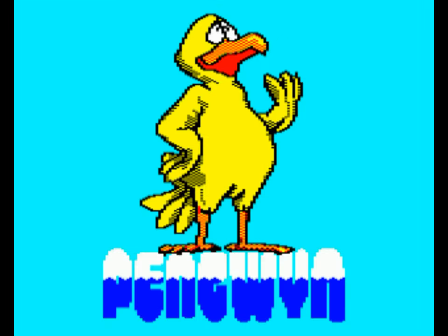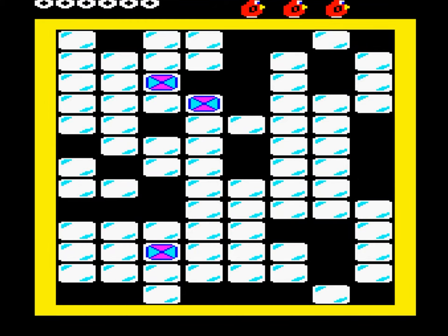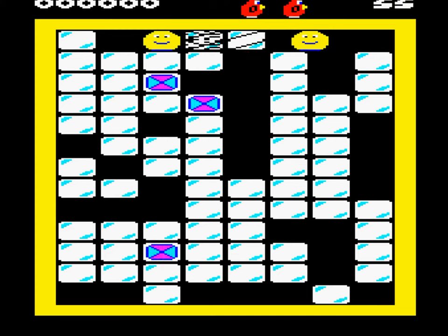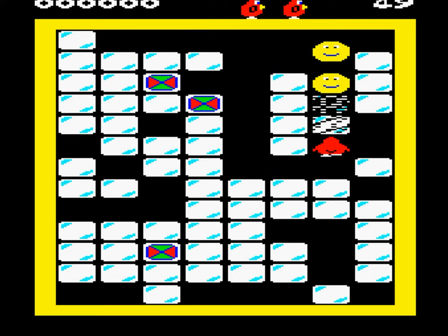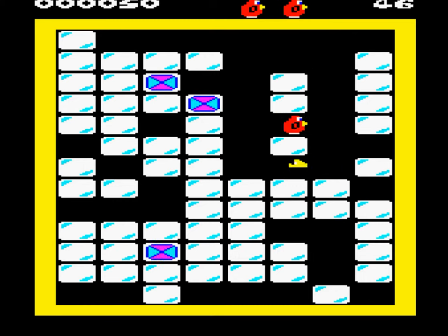Penguin is Postern's take on the whole maze game with ice blocks to push onto roaming Nasties theme. In this version there are two at any one time, and both you and them can crush the blocks that make up the maze. You can additionally push blocks, aiming to line up your Penguin with one or both of the Nasties and take them out at the critical moment.